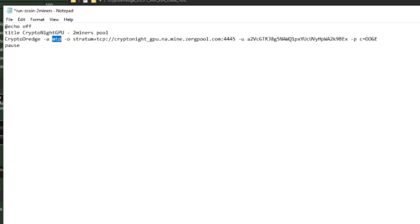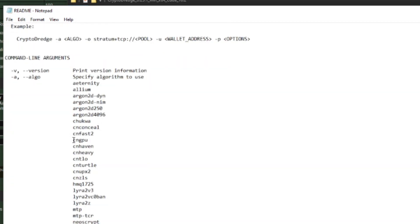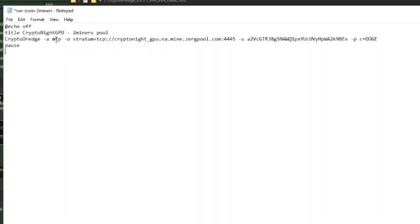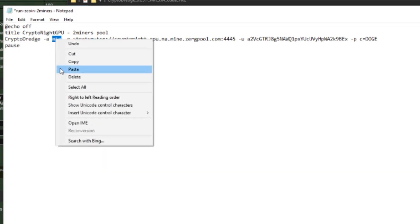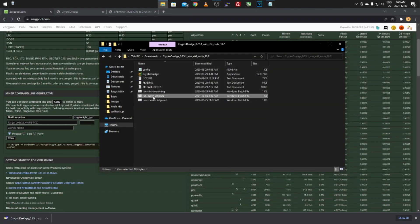One last important thing: open the ReadMe and change the algorithm field. The short form is 'cngpu' — copy that and paste it where it says dash-a, which stands for algorithm. Replace whatever was there before with cngpu, or fully type 'kryptonite gpu' if that doesn't work. Once done, do File Save, then just double-click the batch file to run it.